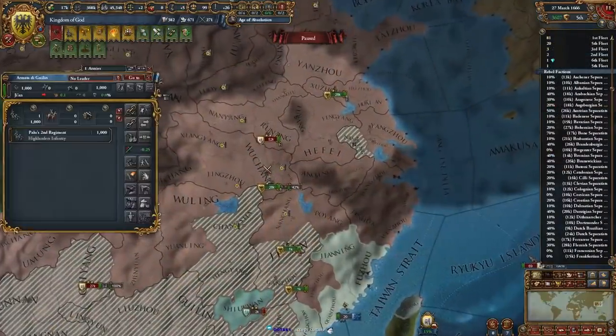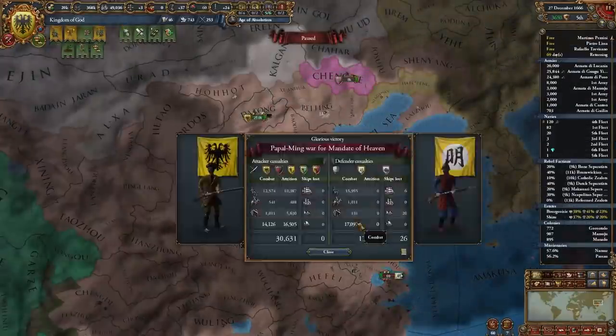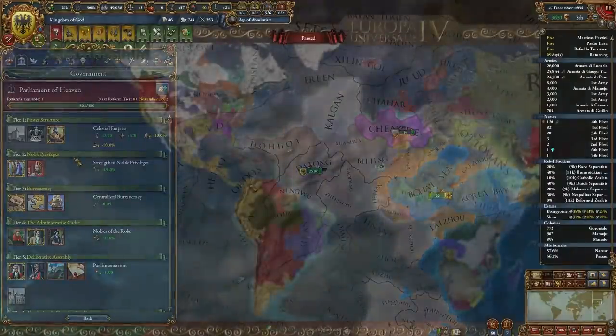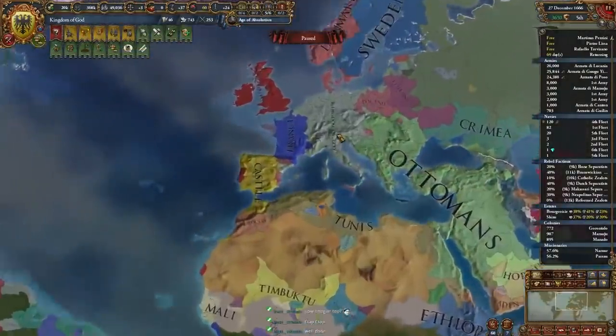Due to popular viewer demand, I also took the Mandate of Heaven, which doesn't require much creativity, since pagan nations are able to obtain the Take Mandate CB. And so you have it: Rainbow, Alcharinga, Emperor of China, Holy Roman Empire, Kingdom of God.